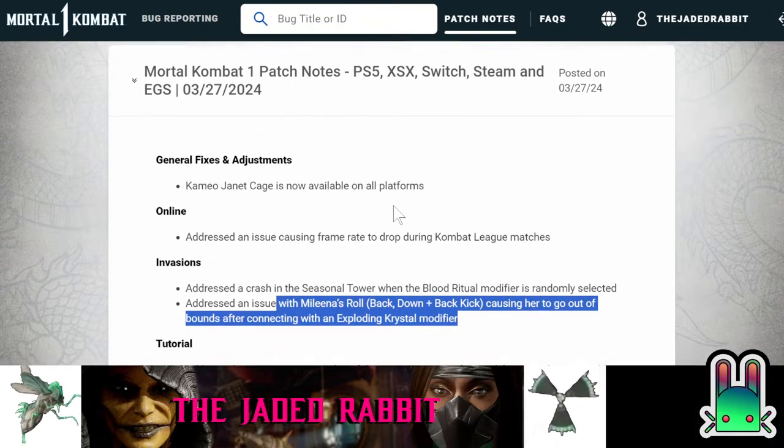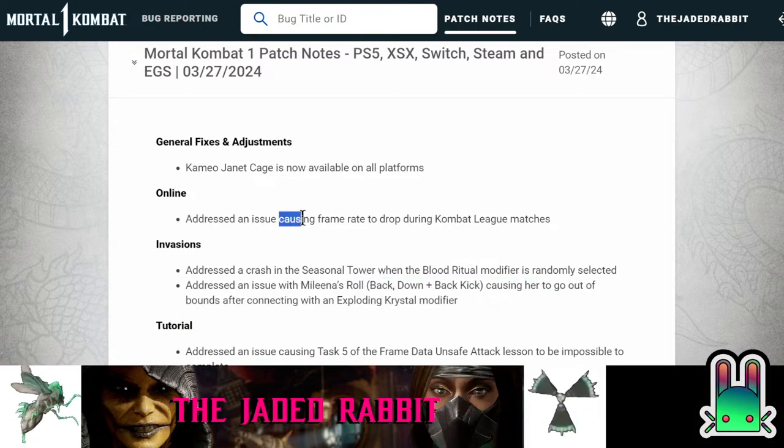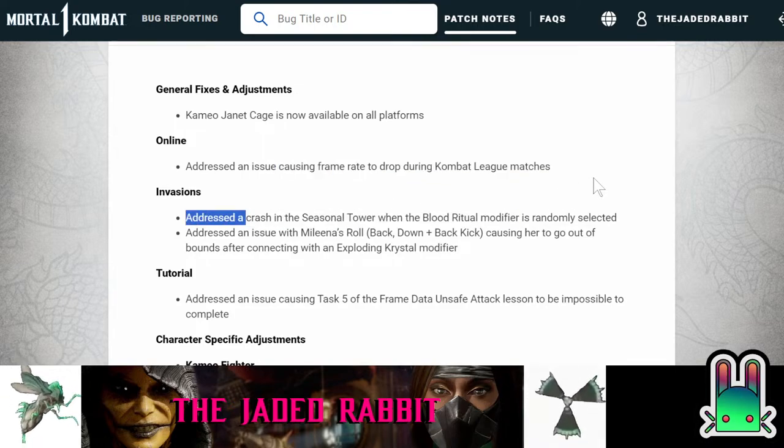These are the patch notes from yesterday and it seems like a number of things were fixed — some more immediate, some that have been known issues for a while. We've got an issue causing framerate drop during combat league matches. I just thought that was the coding to the server when you are matchmaking. What do you mean they fixed it? I haven't played combat league since the latest patch, not sure if anything has changed, but if you've experienced it let me know.